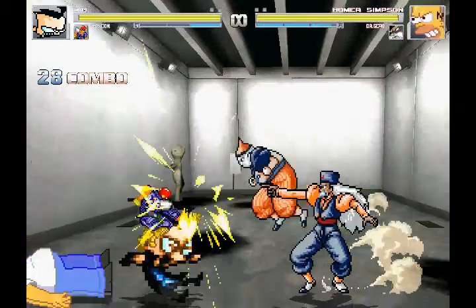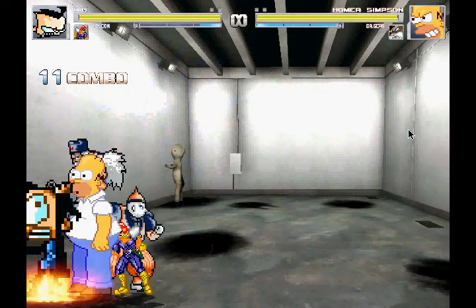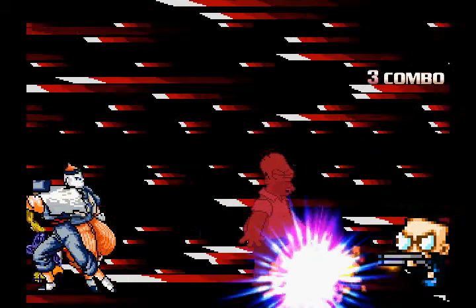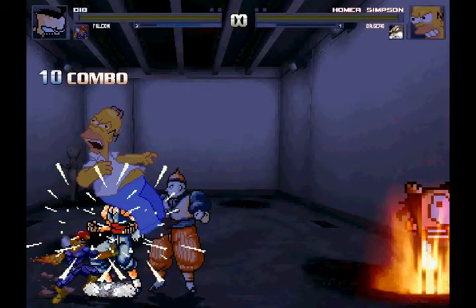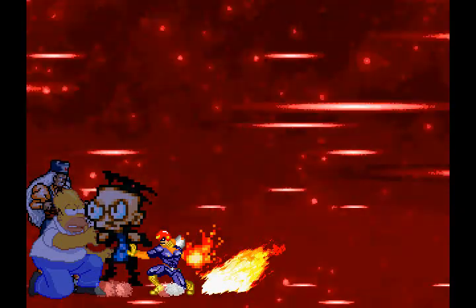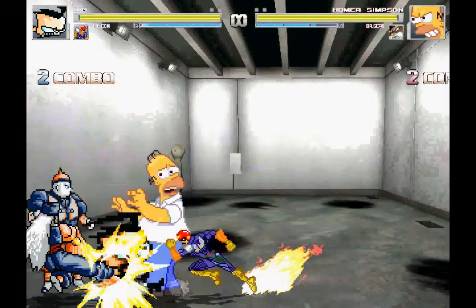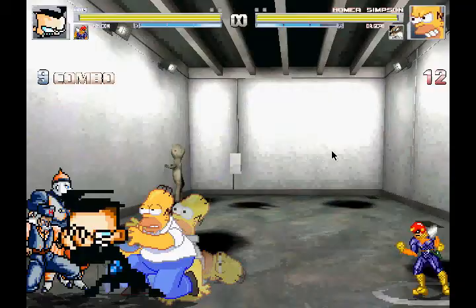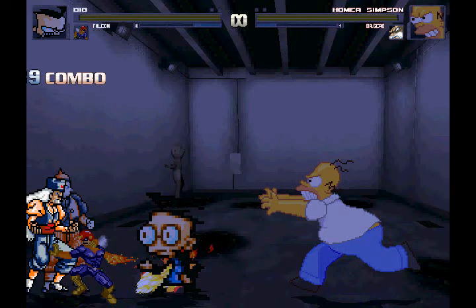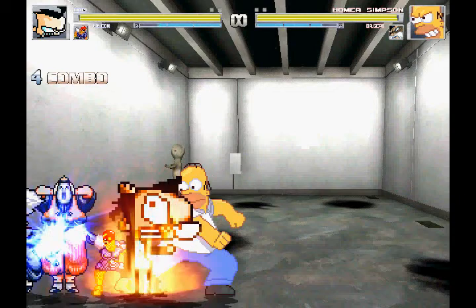Sorry about that guys, I actually had to stop recording there for a second because Firefox just randomly closed on me. I have no idea why. Anyway, Captain Falcon has a lot of moves — he has Falcon Punch, Falcon Kick, and a whole other bunch of Falcon moves. I believe Captain Falcon also has perfect AI, because look how buck wild he's going right here. Not really sure how to change that exactly.